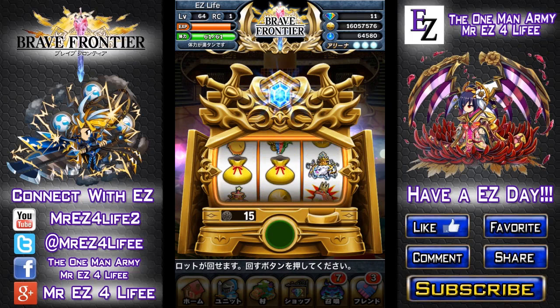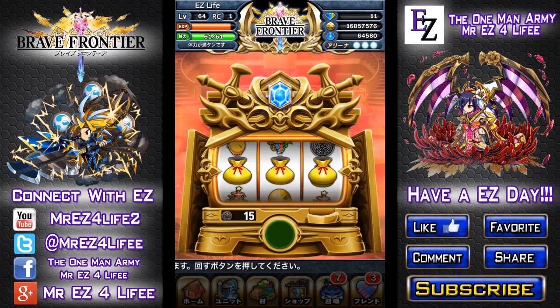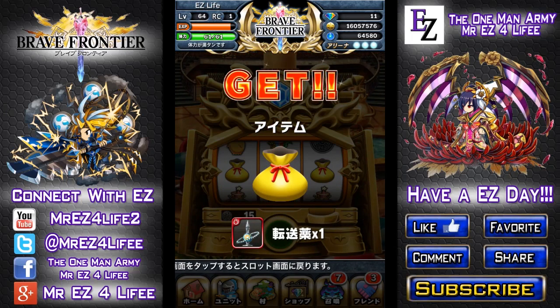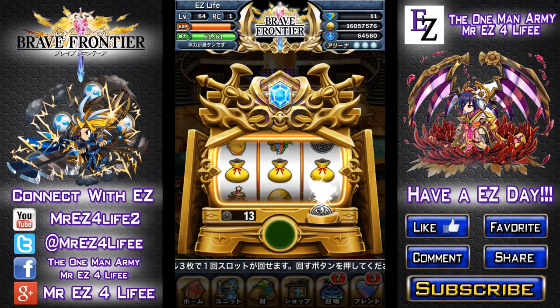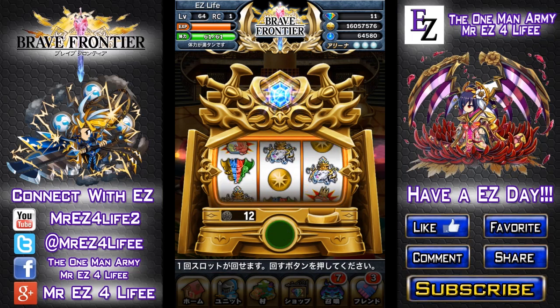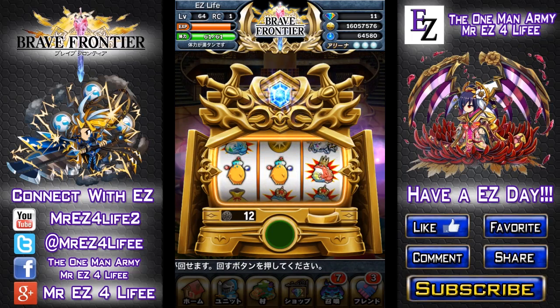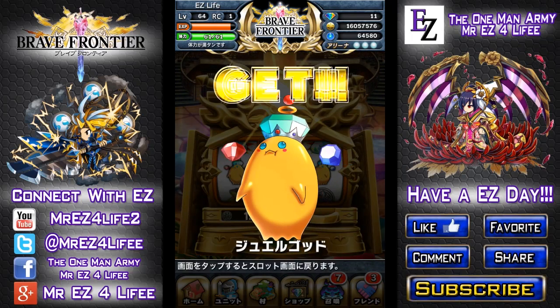All right, 15 more tokens to go, that's about five more pulls. What is this — a potion? We got one of these things again. I don't even know what these are. I had that the first time too. I don't know, it's got to be something to do with raid battle. Come on, something good — could this be a jewel king or jewel god? Yes, got a jewel god! Lots of zell today.